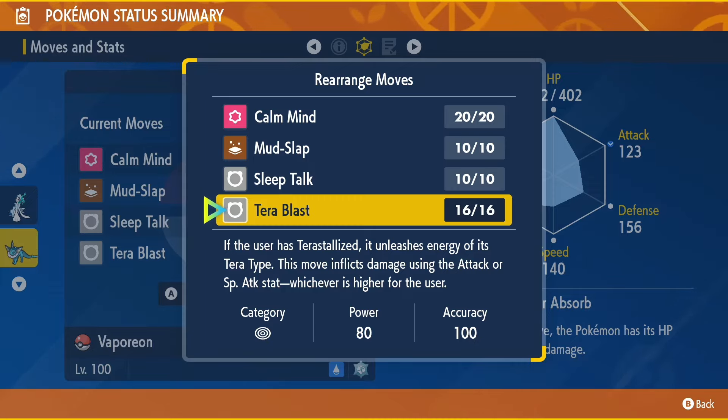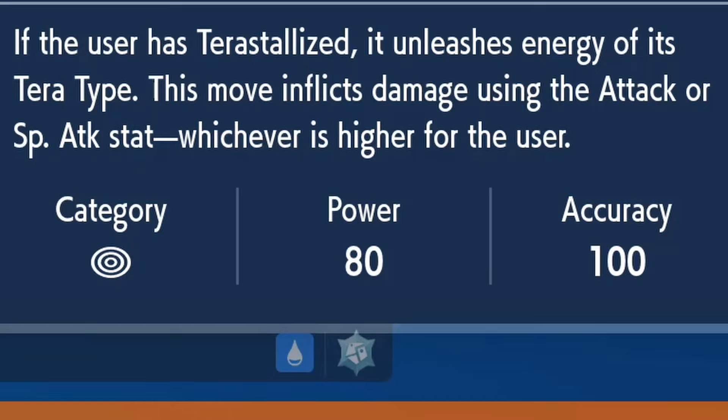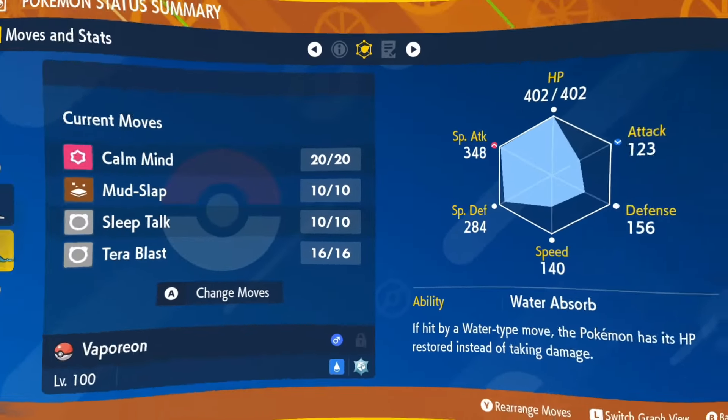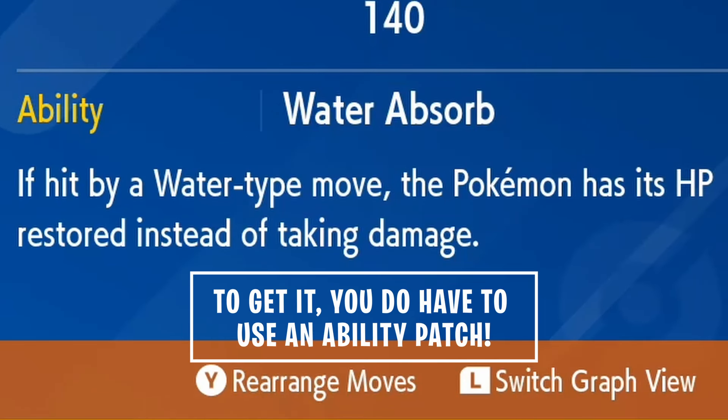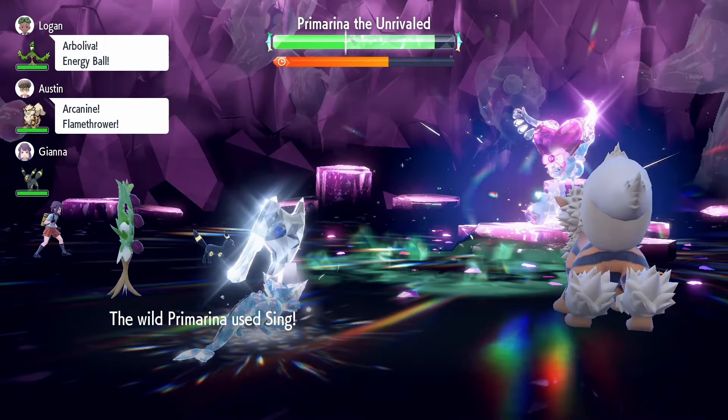Lastly, make sure your Vaporeon knows Tera Blast and please max out the PP for this move, as we will be using this move the most throughout the raid. This move is going to be our main source of damage and utilizes our Steel Tera type. On top of that, since we are holding the Metronome item, each time we use this move — and yes, we are going to be spamming it — it will be doing more and more damage to Primarina so we can easily KO her.